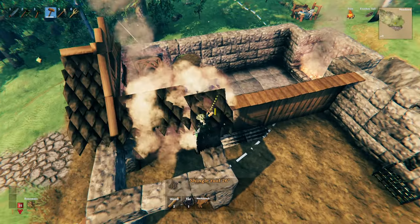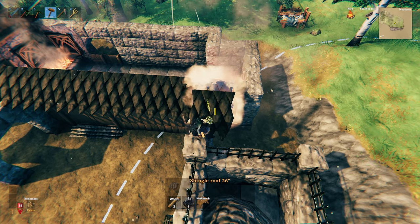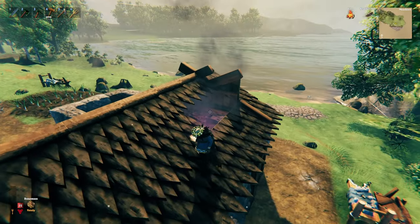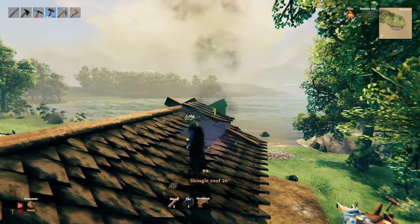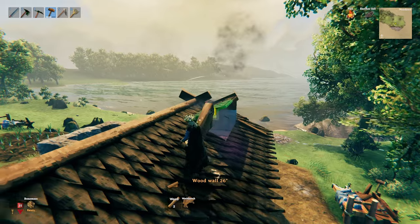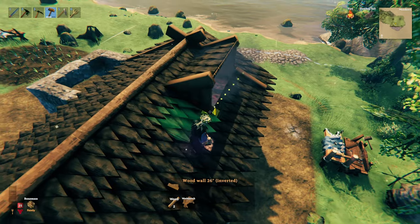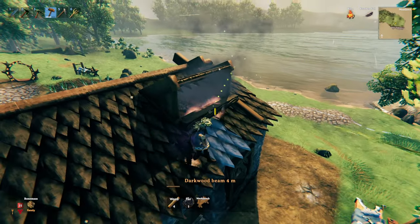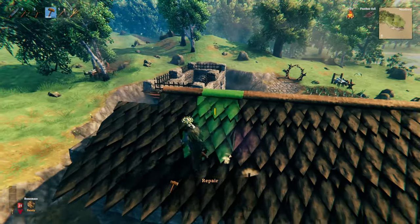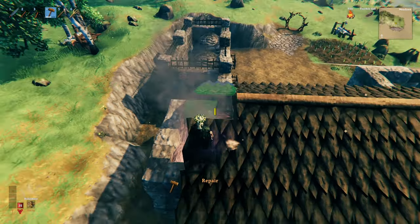Copy this all the way along the length of the structure, making sure to also have an overhang at the back. The only areas where we need to do something different: at the front left above the hearth, grab the 26 degree shingle roof and face it out towards the forest. Put a wood wall 26 degree on one side and a wood wall 26 degree inverted on the bottom side just for detail, adding the dark wood beam and poles. Over the chimney area, we don't actually need a roof ridge above those two pieces.